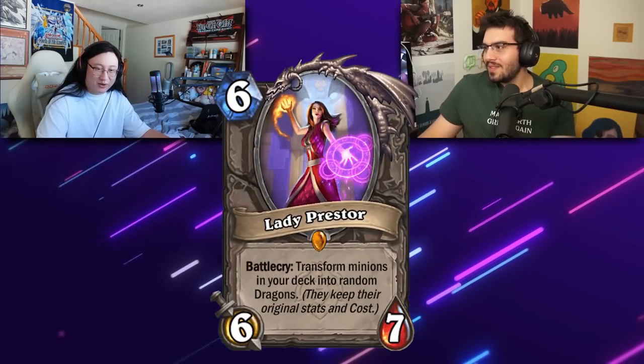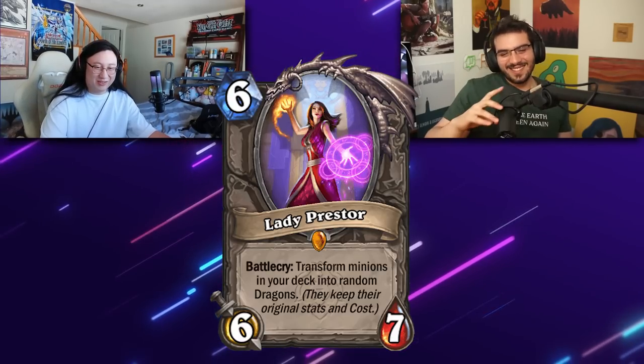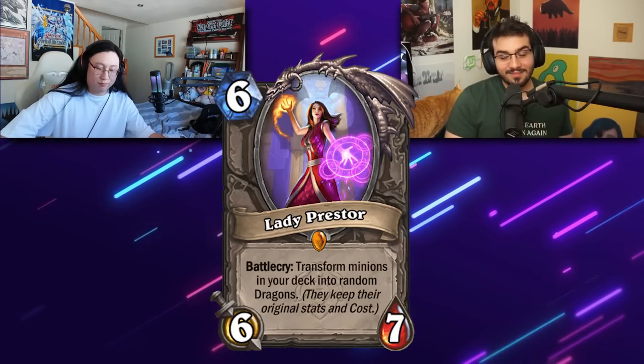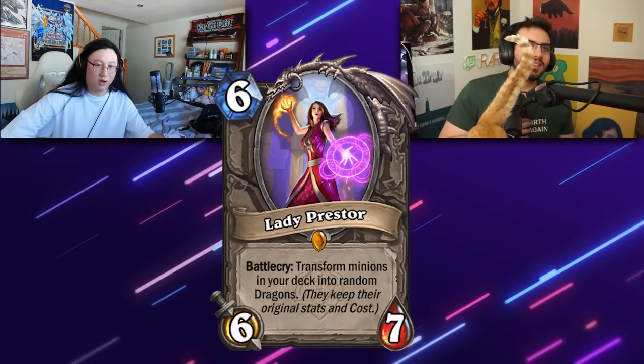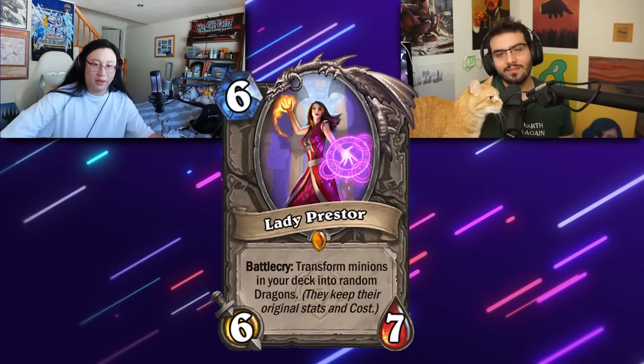Lady Presser, my beloved — battlecry: transform your deck into random dragons. They keep their original stats and costs. I'd say this card is really good in a deck that needs an alternate win condition, or honestly Lady Presser is the win condition herself. She fits a nice role — the minions in your deck that are kind of dead or just ramp fodder to get to the late game, like in Druid. You probably put Lady Presser in as a finisher and hopefully outvalue your opponent. This card for 99% of its existence was unplayable. Oh. The bigger problem is you need to draw it — if this is your win condition and you don't draw it and you draw all your minions, absolute trash.